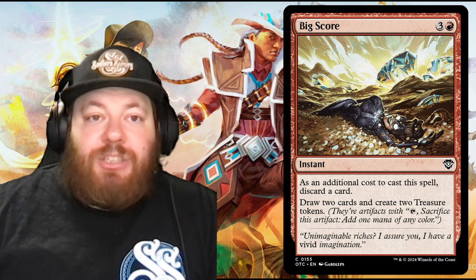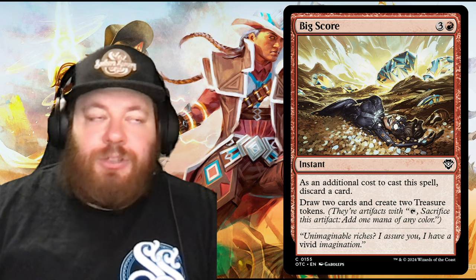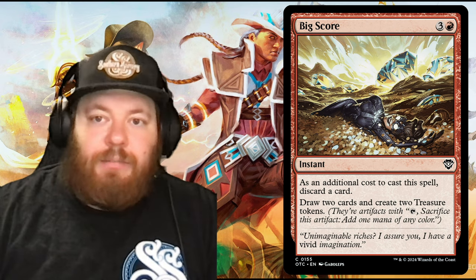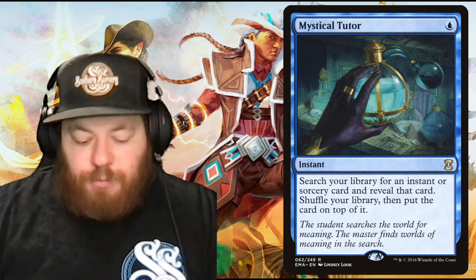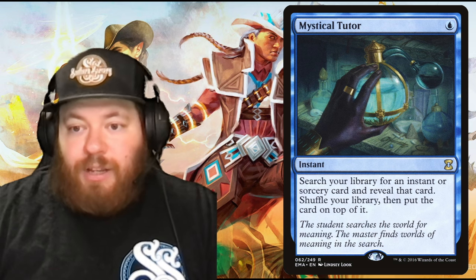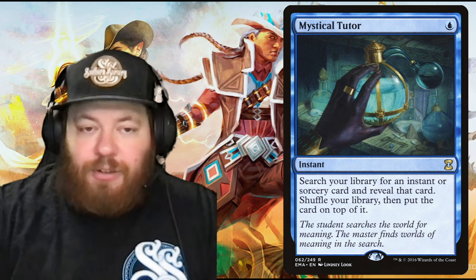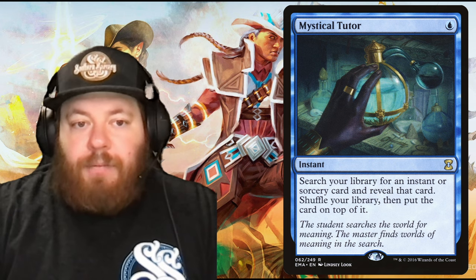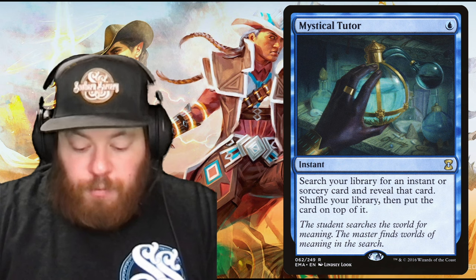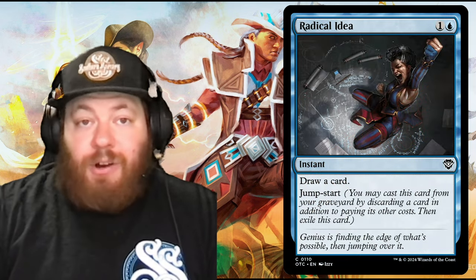We add Mystical Tutor, a one-blue instant: search your library for an instant or sorcery card, reveal it, and put it on top of your library. There wasn't much direct spell fetching in the precon beyond digging with draw spells. Mystical Tutor is only around $8 to $9 now, very cheap, and on theme. We cut Radical Idea for it.